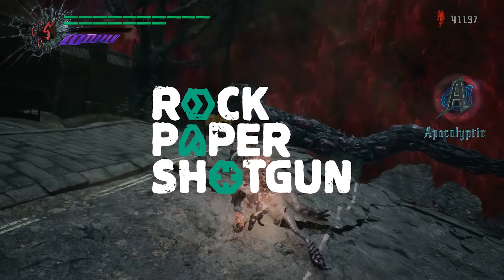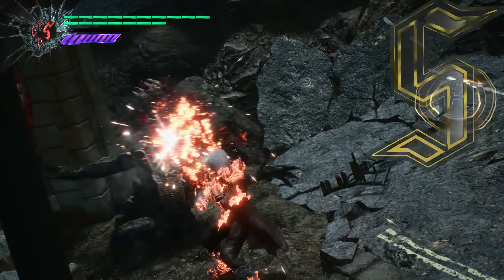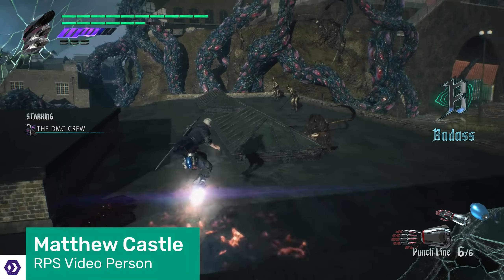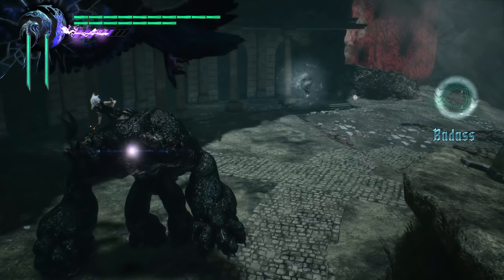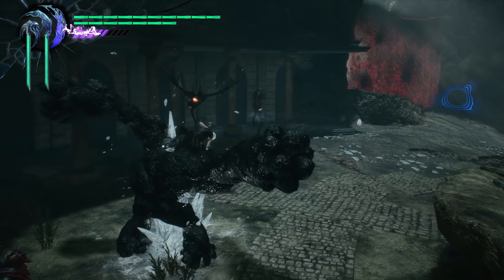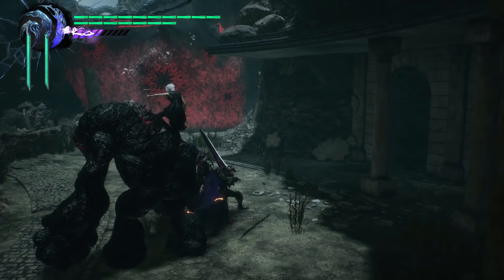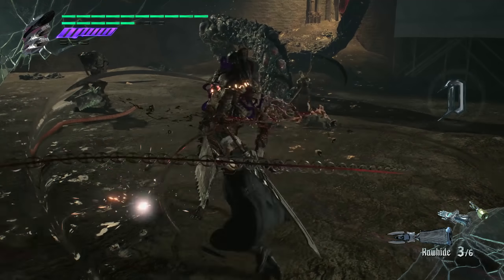Hello, welcome to Rock Paper Shotgun, where today we're punching a demon so fast that our fists ignite and set all our other moves on fire. We're also shooting out a robotic hand and then jumping on top and riding it like a surfboard. And if that's not enough for you, we're also summoning a demonic giant and hopping onto its shoulder so it looks like a big scary dad giving his weird emo baby a piggyback. This kind of stuff happens a lot in Devil May Cry 5, a game that is a love letter to crazy video game fun, which is what this video is all about.